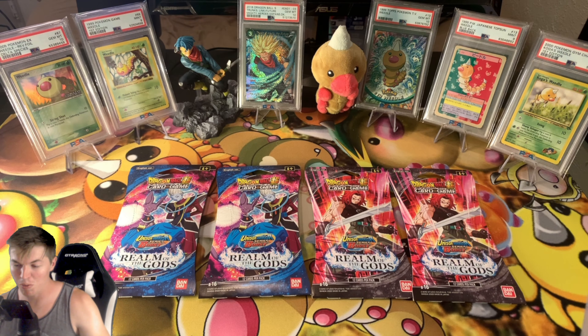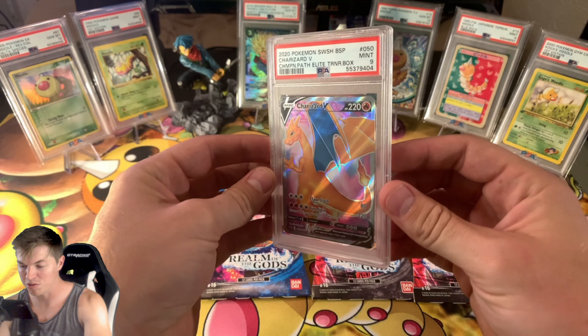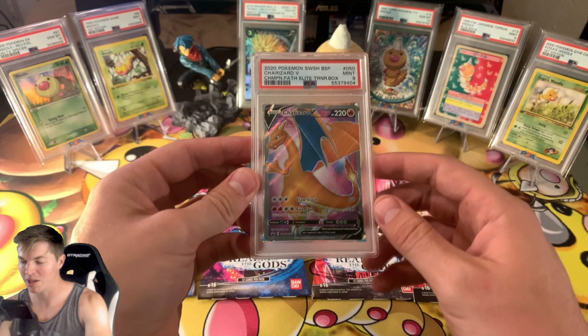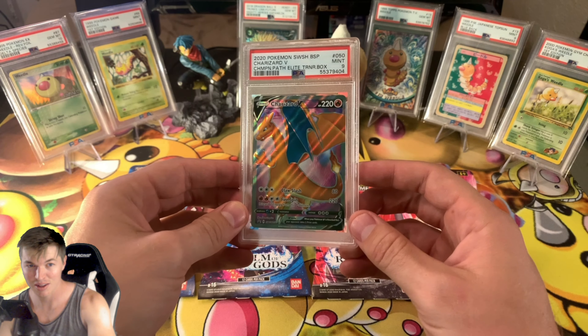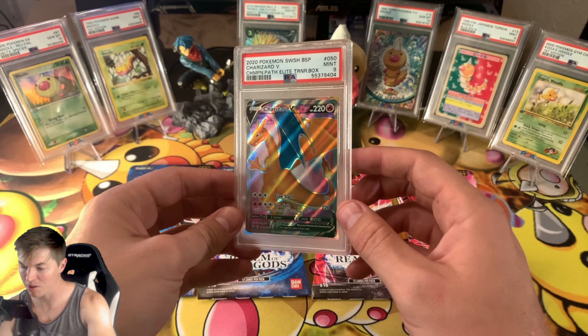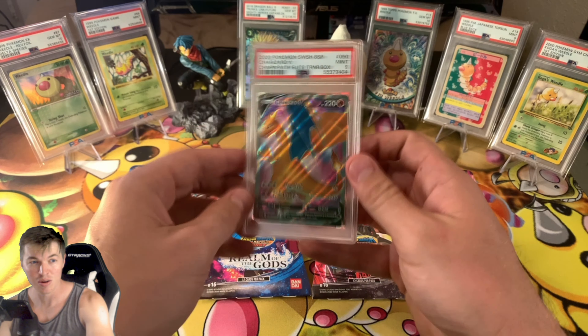Also in this video we're going to be giving away a PSA 9 Champions Path Charizard. All you got to do is subscribe, like the channel, and comment what your favorite quote is — I want to see what kind of quotes you guys are living by, something to get me through the day. This Friday I'll roll the randomizer and pick one of the comments. Sure appreciate you guys — just a little way to give back.